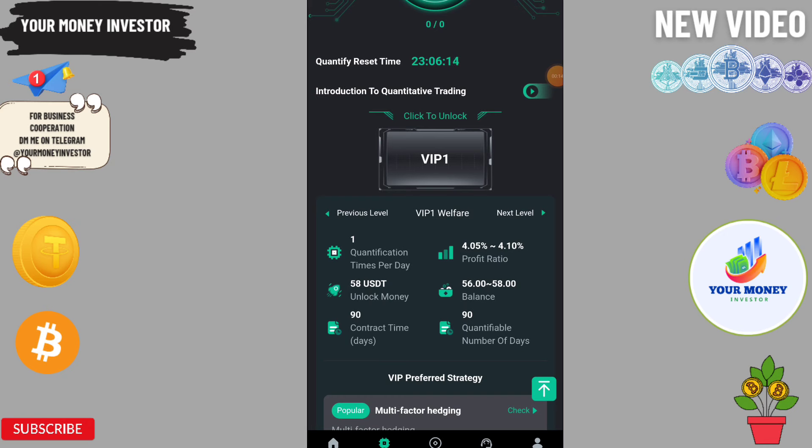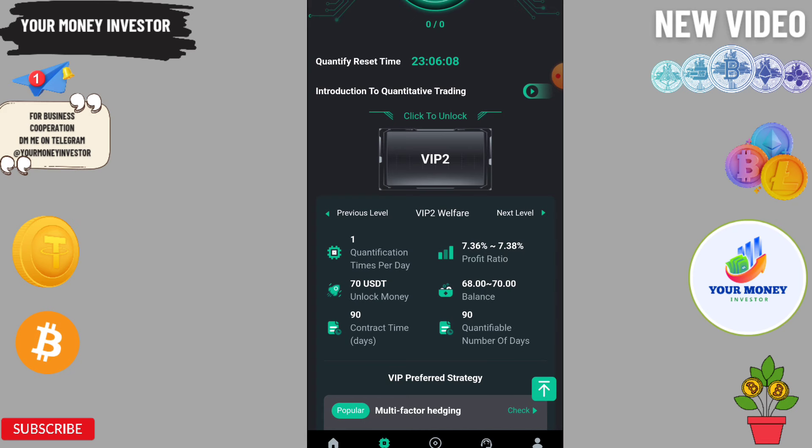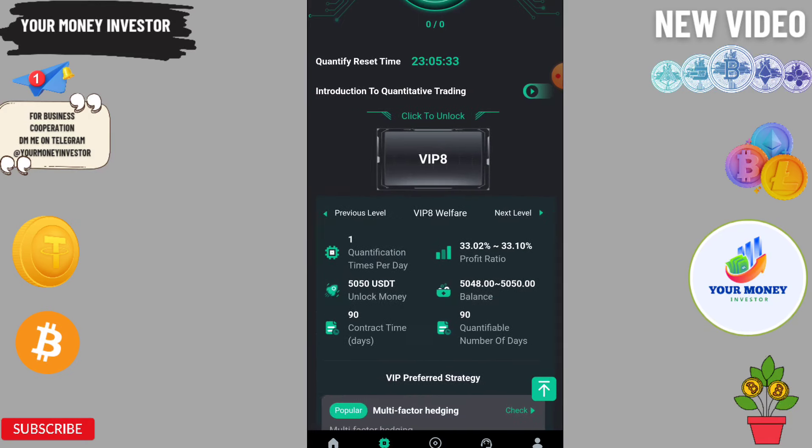VIP two nets only 70, you will get 7.38 USDT every day. If you invest 150 you will get 17.61 USDT every day. If you invest 350 you will get 25.75, invest 650 you will get 27.50, invest 1050 you will get 28.50, invest 2050 you will get 30.20, invest 5050 you will get 31.10. If you invest 100 more you will get more profit — basically if you deposit more you can make more profit.